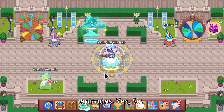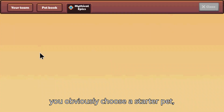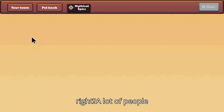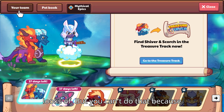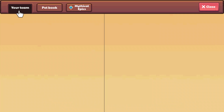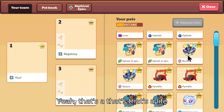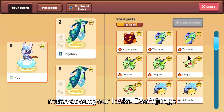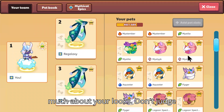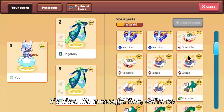When you start Prodigy you obviously choose a starter pet, right? A lot of people go for something they just like the looks of, but you can't do that because looks don't matter. And yeah, that's a life message too — you shouldn't care too much about your looks. See, we're so educational.